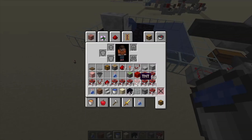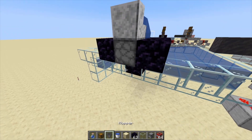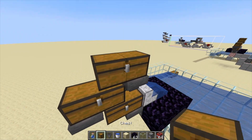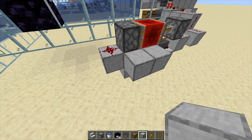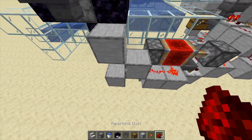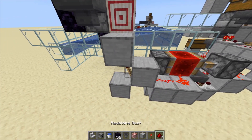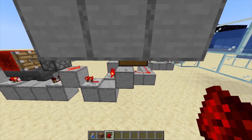You can add extra TNT storage like this. Next place blocks behind the hopper clock and redstone like so. It's important to place this piece of redstone here that I forgot about.